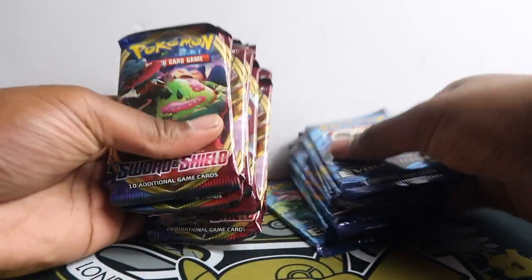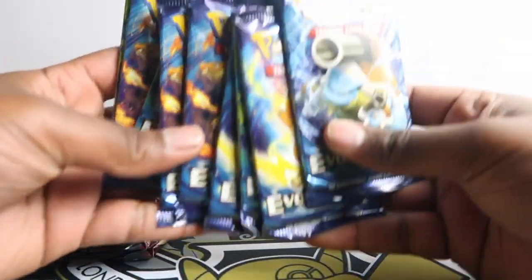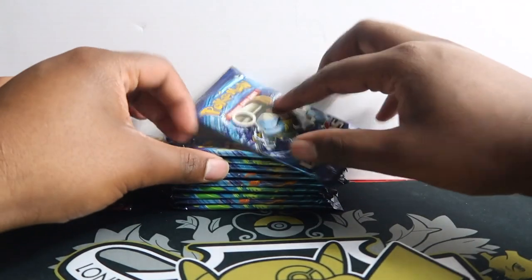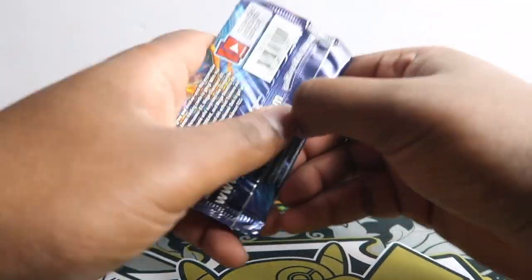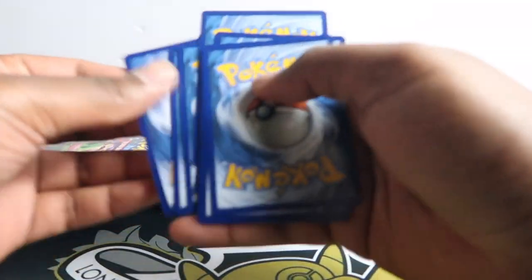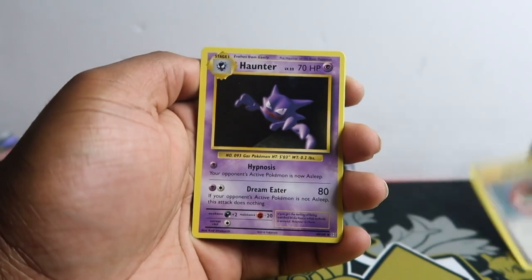We have ten Sword and Shields and we also have ten Evolutions so it's gonna be a good opening. Let's start with Evolutions and then Sword and Shield. Let's start with at least one Charizard art — looks like we have three Charizard arts. If you get the Zard it's worth quite a bit, like 15 pounds or something along those lines.